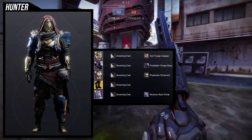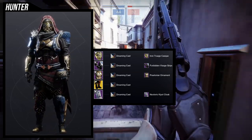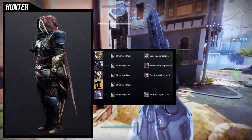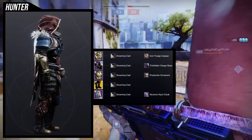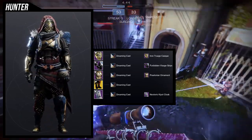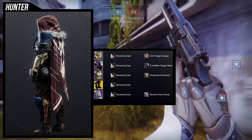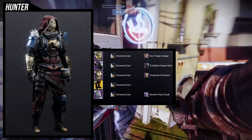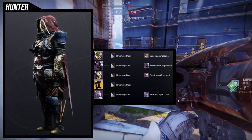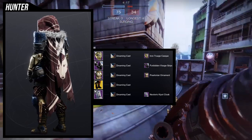For the example set, I'm showing the default look since there's no ornament. For the helmet we're using the Iron Truage Cask because it's very Japanese-themed — specifically because of the lower jaw part. For the arms, we're using the Forbidden Visage Grips because the chest piece looks bulky, so those match well. The chest piece is the Predatorian ornament, which is unfortunately unobtainable anymore. For the cloak, we're using the Neoteric Kia Cloak — one of my favorites in the game.